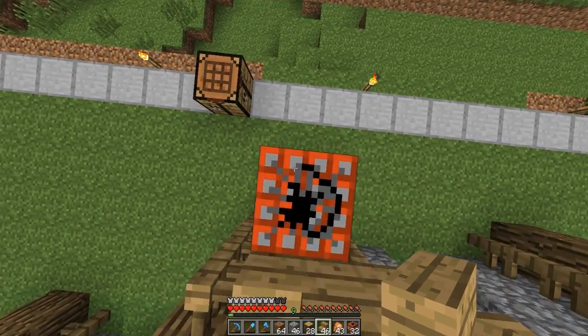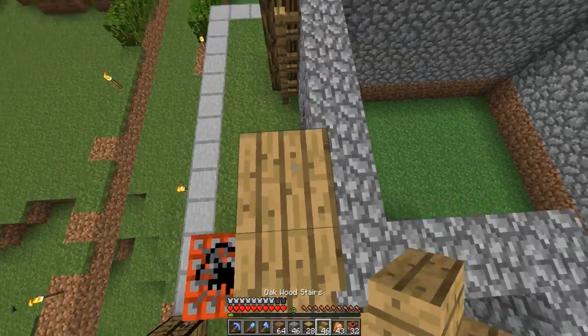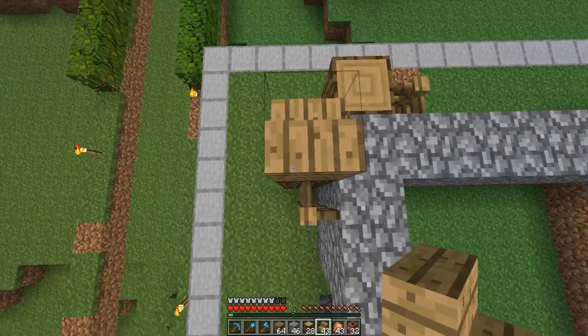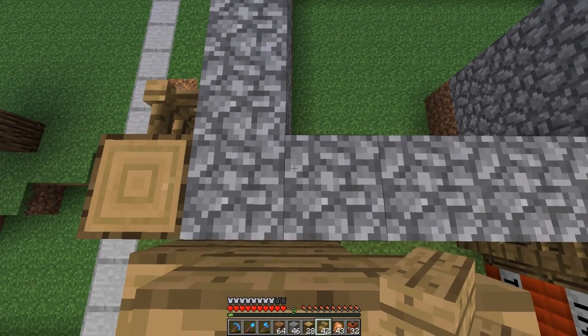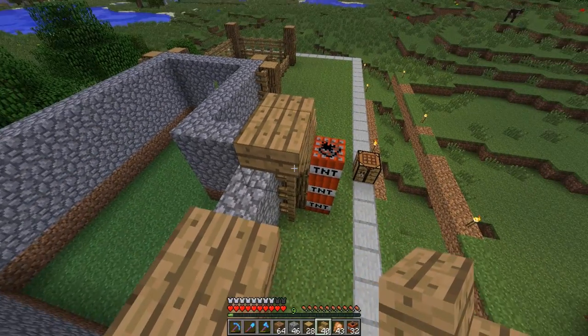Do I have any half slabs? No, I do not. Let's just make a bunch, because I'm going to cover the whole top of the roof with half slabs. I should move my bed over here. I hate building in the night — I don't think I've built anything through the night. Unless it's underground and I can't really tell if it's daytime or nighttime. That's so weird how you can place stairs like that.